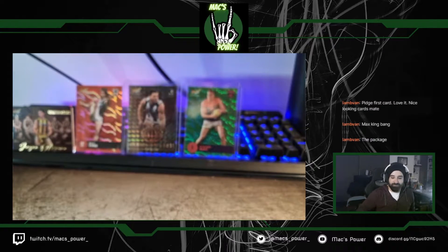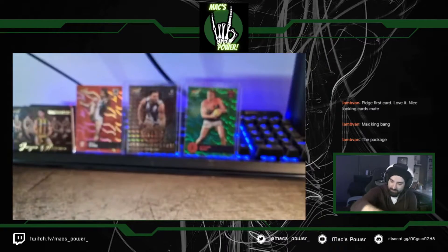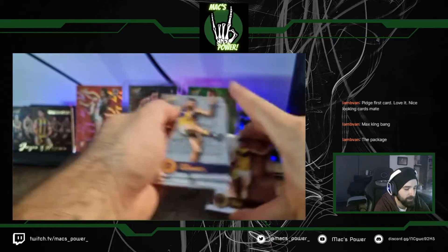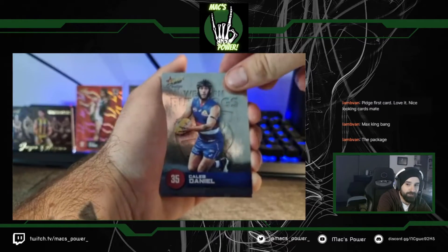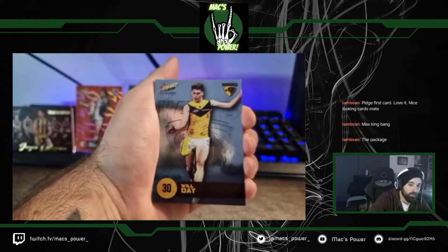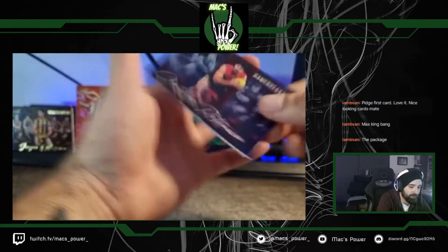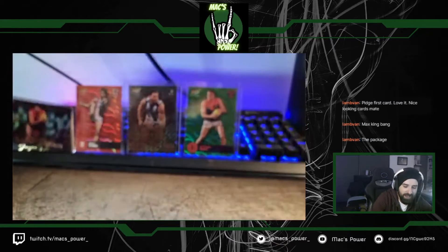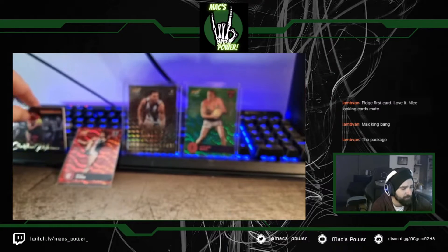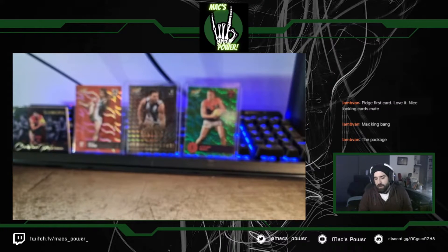The green parallels — it says one in every 21 packs. I haven't seen anyone get two, but mathematically it must be possible given that you have a 24-pack box. Let me know in the comments — is it possible to get two green parallels in a box of Prestige? On to the next packs: Josh Kennedy action, Caleb Daniel, Shane Edwards, Will Day, Dave Mundy, Jack Bowes. And we've got the Christian Patracka Game Breaker Rainbow Foil — Jordan Dawson had a good week too.